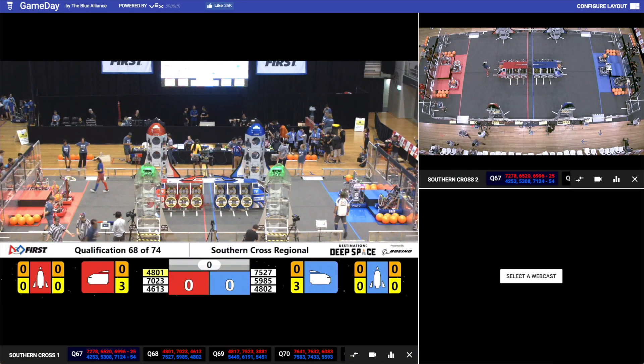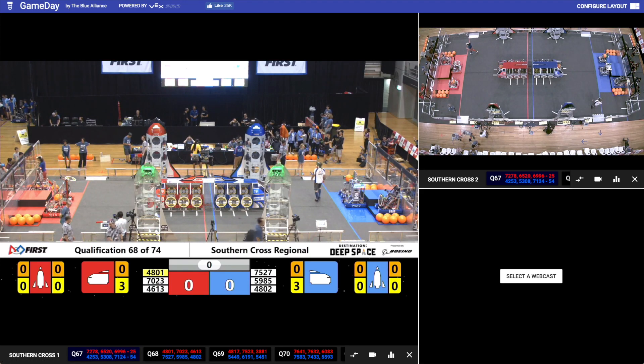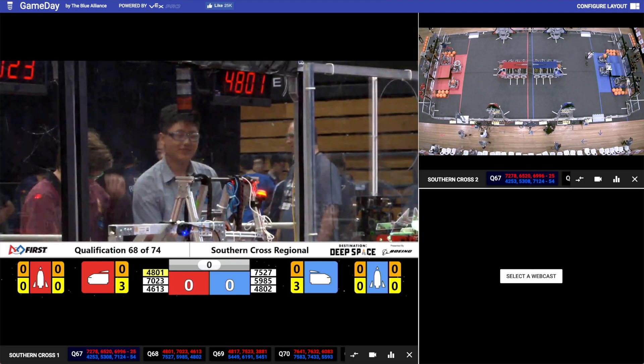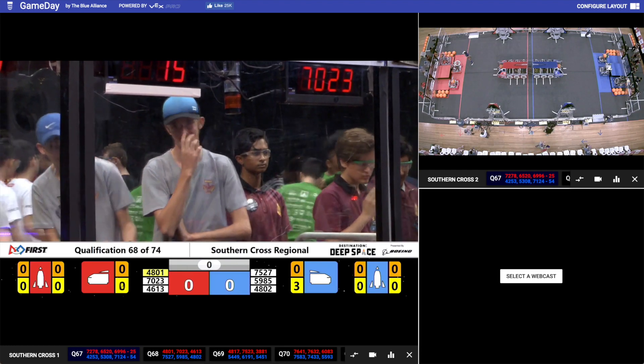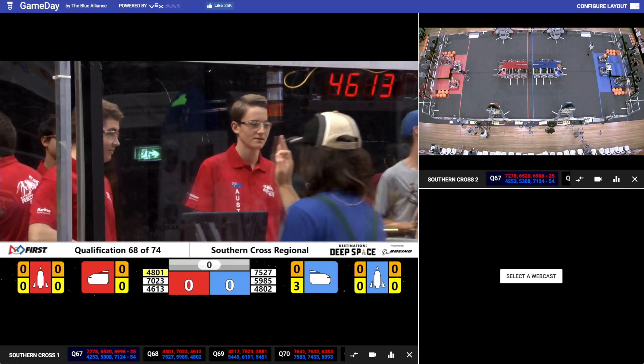Speaking of alliances, I've got one right here. They're in red bumpers, looking ready to go. Starting with Team 4801, Blacktown Boys. They're partnered with Team 7023, Tamworth Titans. And finally, it's 4613, Barker Redbacks.